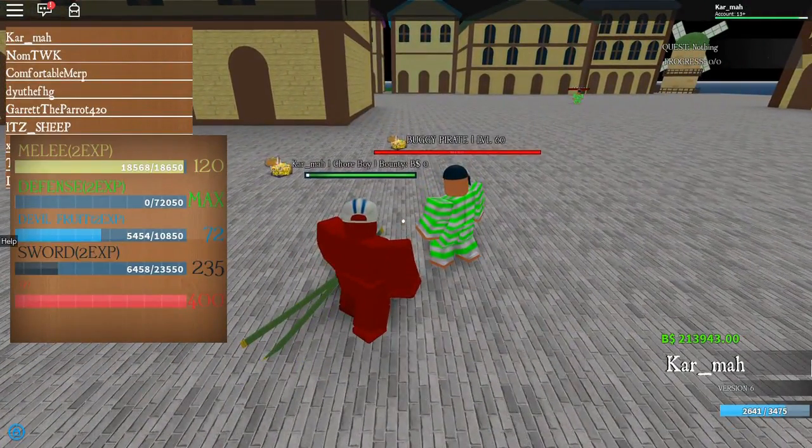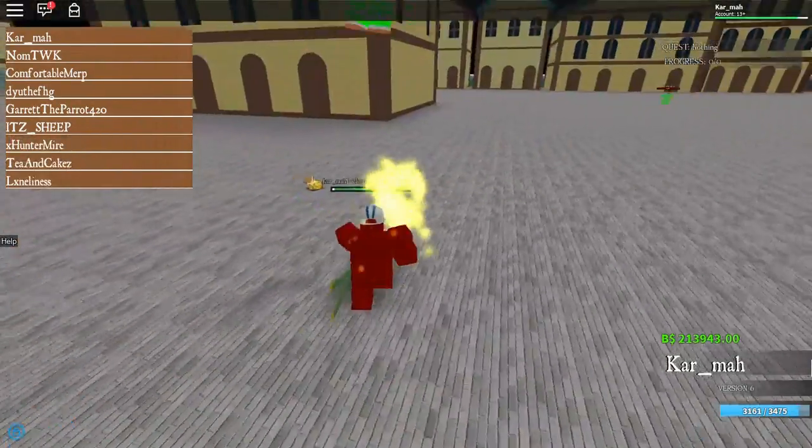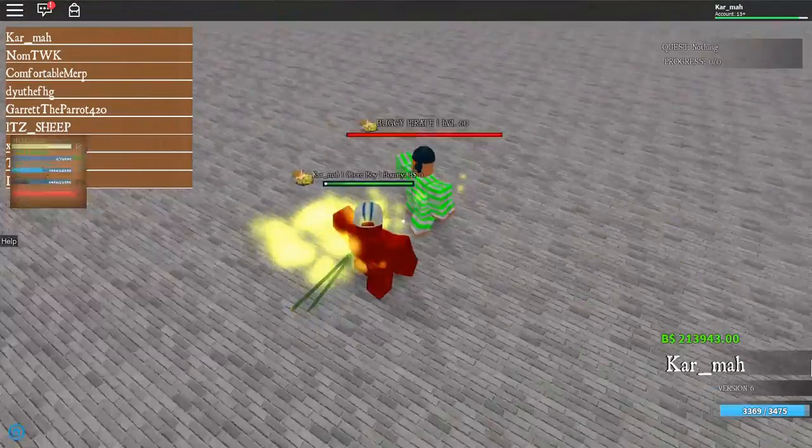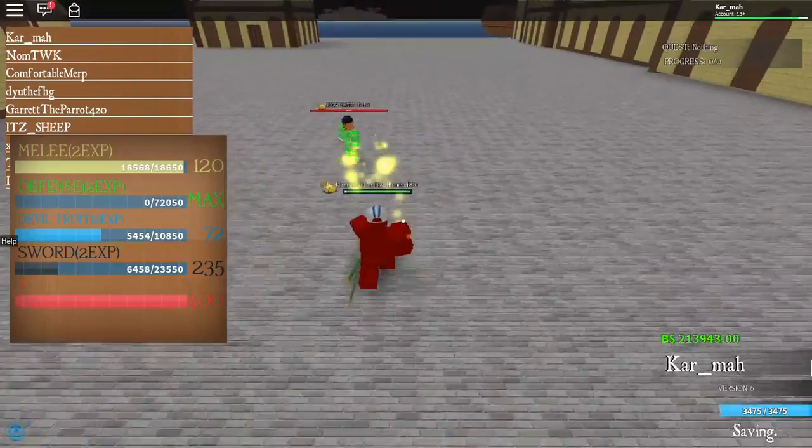You want to come to the Buggy Pirates. Buggy Pirates have lots of health and they don't do much damage, so they're great for leveling your sword, melee, or in this case your defense.